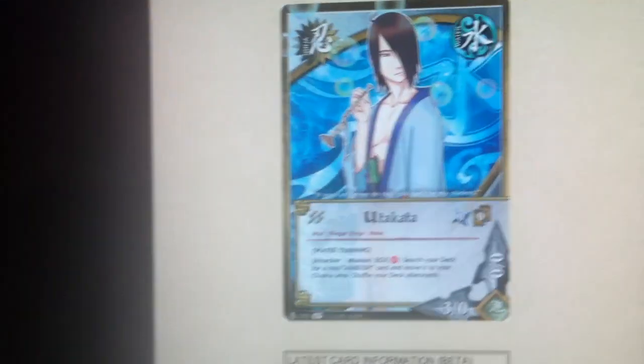Hey YouTube, this is TaylorSmithisNerd, and I'm here to bring you another deck idea for Naruto. This is a Tailed Beast slash State 2 deck — it's Water, Earth, Lightning. You can't really make a full-on Tailed Beast deck, just Tailed Beast. They're too high level, so I decided to add in some State 2s.